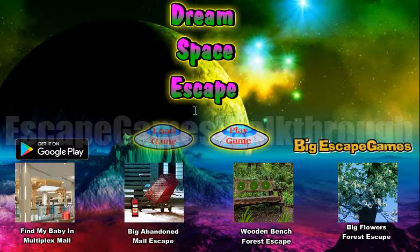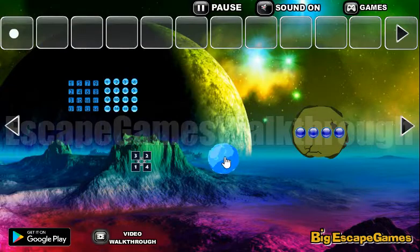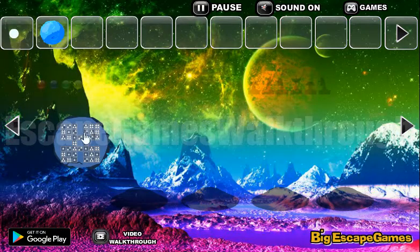We are playing Dream Space Escape by Big Escape Games. Let's start — here we can take this rock. Now let's look at this hint: it contains corners and it's going to contain a digit, and it is to use here.